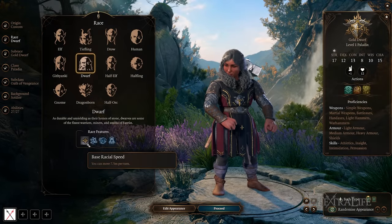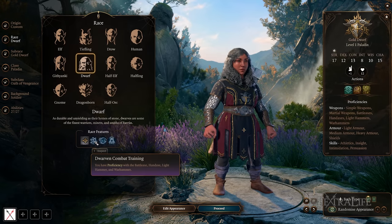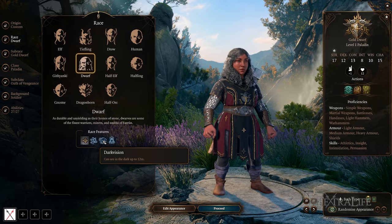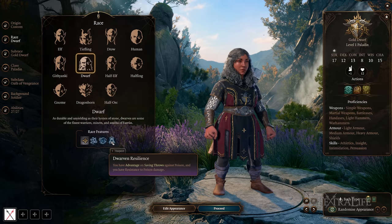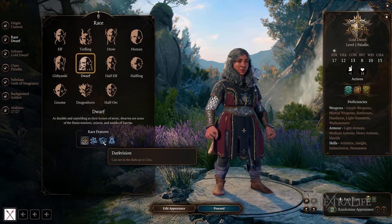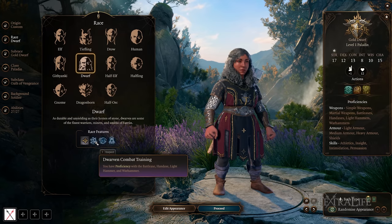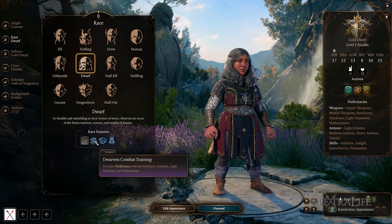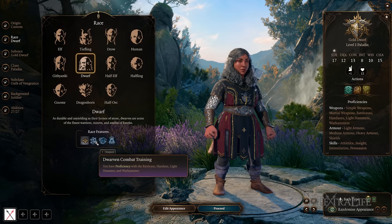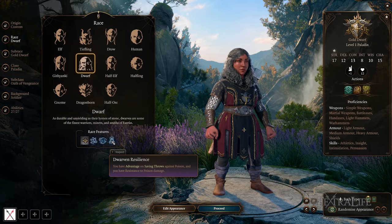Moving on to Dwarves — the first thing you'll notice is they can only move 7.5 meters per turn compared to the norm of 9 meters. They have proficiencies with battle axe, hand axe, light hammer, and war hammer, plus darkvision at 12 meters. They have Dwarven Resilience, which gives advantage on saving throws against poison and resistance to poison damage. The combat proficiencies aren't super useful if you're already a martial class, and the reduced movement speed is a notable downside.